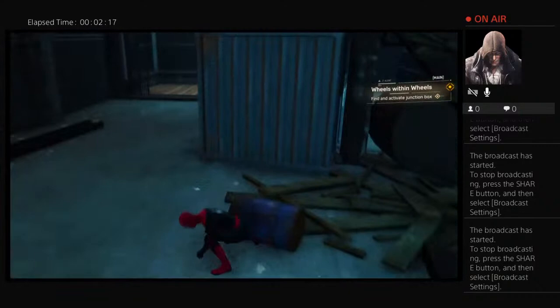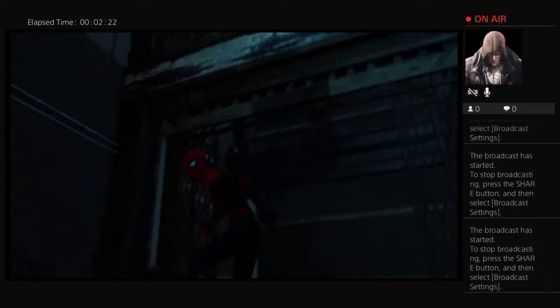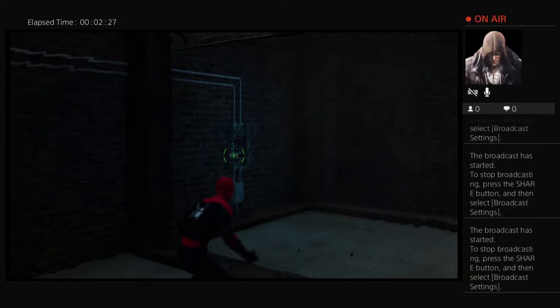Another secret door. I'll rig the lock. Let me know if you find the junction box. How's that? Nothing. Look for a different box — we'll remember what that one is.